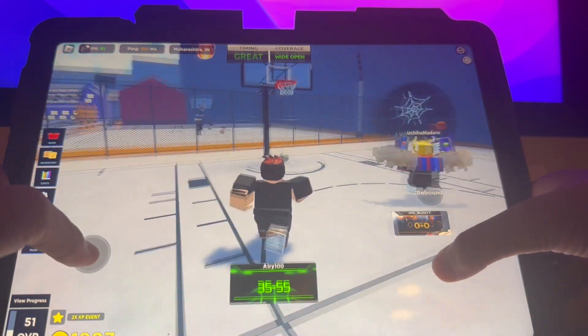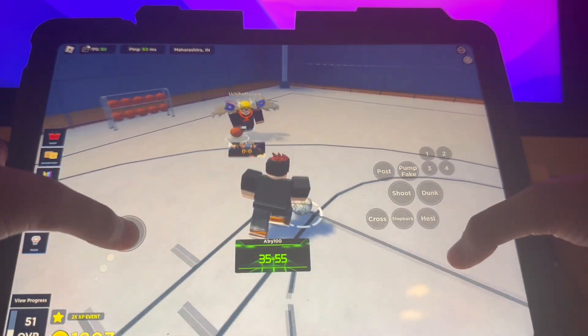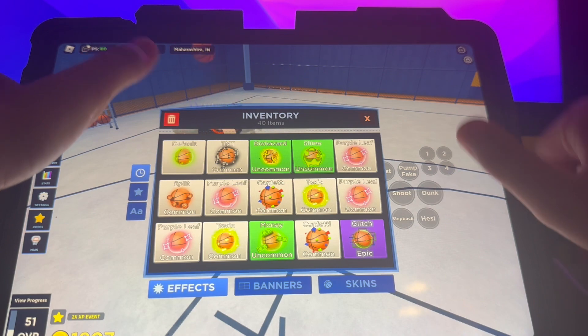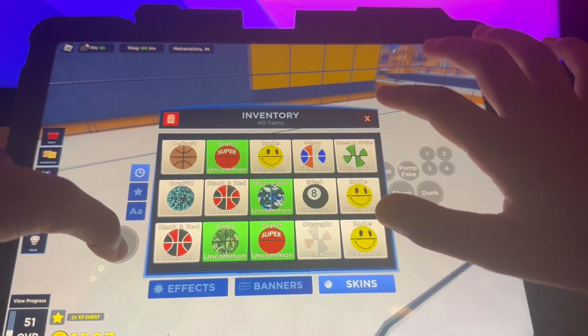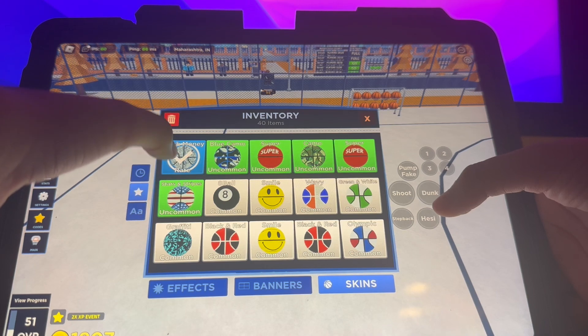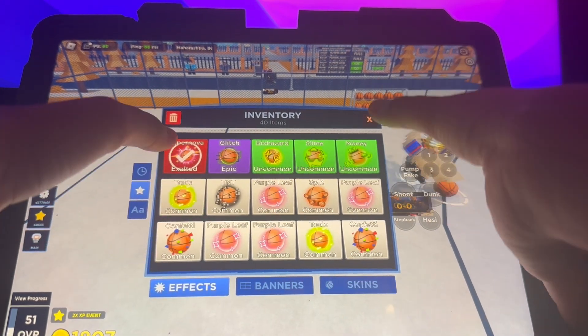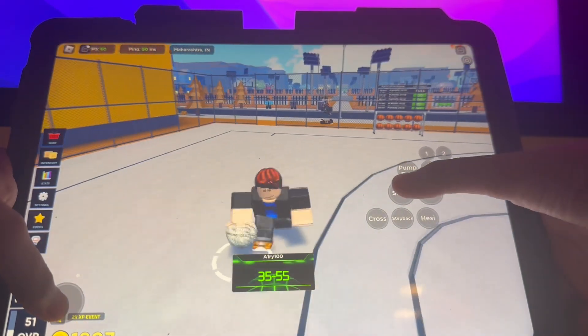This is a really fun game and you can buy current skins. My ball game is the Cash Money and the effect is the Supernova, which you get after your Prestige One.